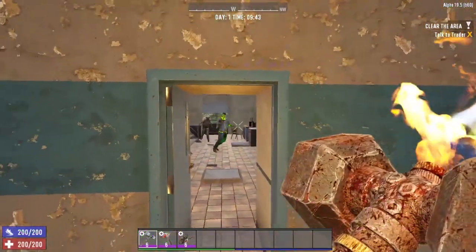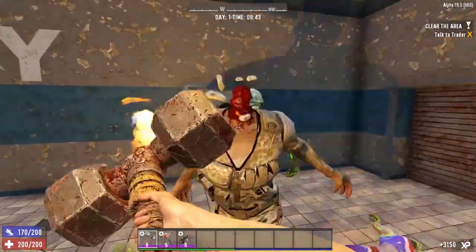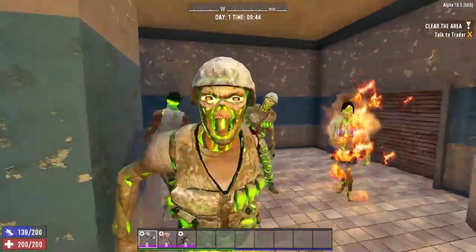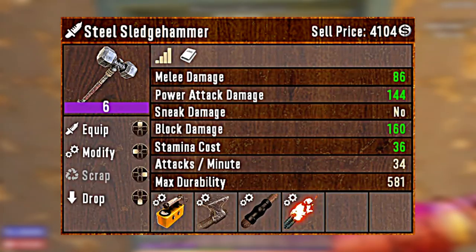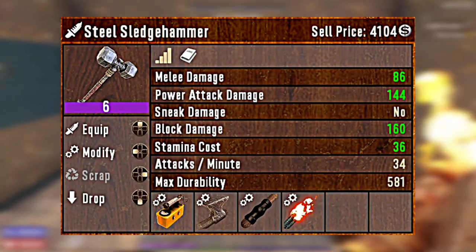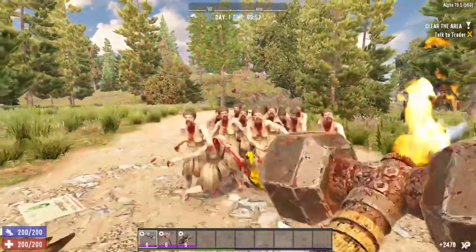Next up, let's take a look at number 2, the Steel Sledgehammer. Holy crap, guys — the Steel Sledgehammer is a beast. This is the only non-firearm weapon on this list, but believe me, it deserves its place. When talking about high-damage weapons, the Steel Sledgehammer definitely must be included. A quality 6 Steel Sledgehammer fully decked out with mods does 86 damage for a regular attack, but a whopping 144 power attack damage. This thing hits like a ton of bricks.